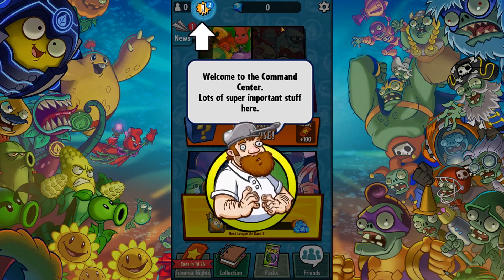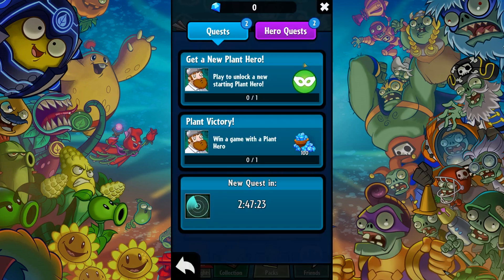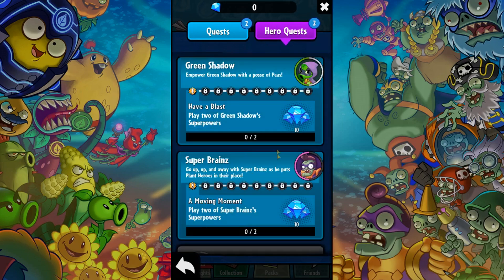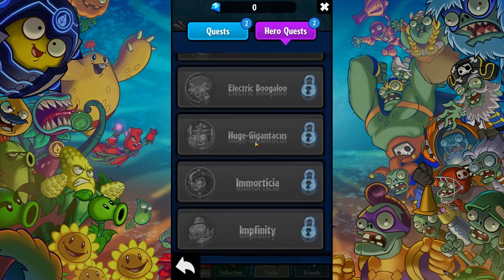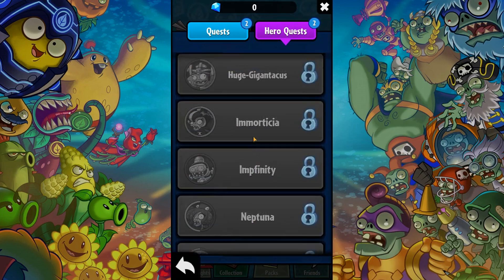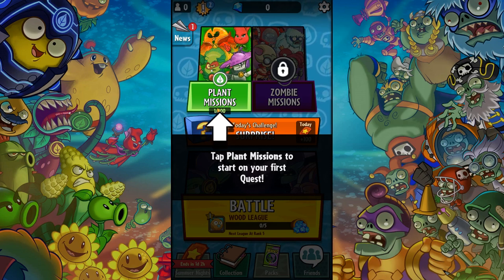I already did a couple of tutorial missions so I think we are almost done with it. This is basically the quest log — we got our hero quest and normal quest here. Play to unlock a new starting plant hero and win a game with the plant hero. There are lots of heroes to collect in this game and we are going to try to collect them all.